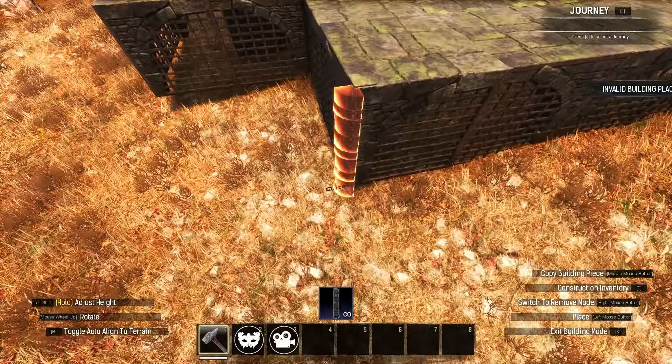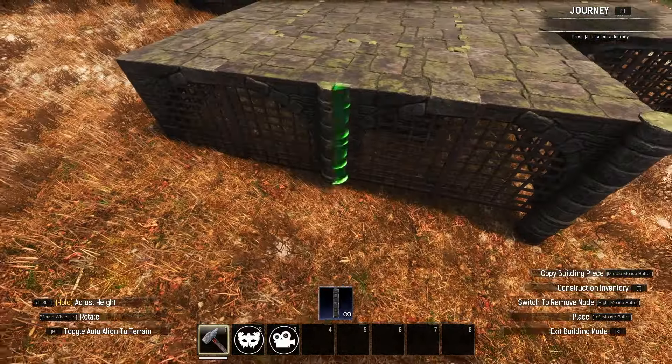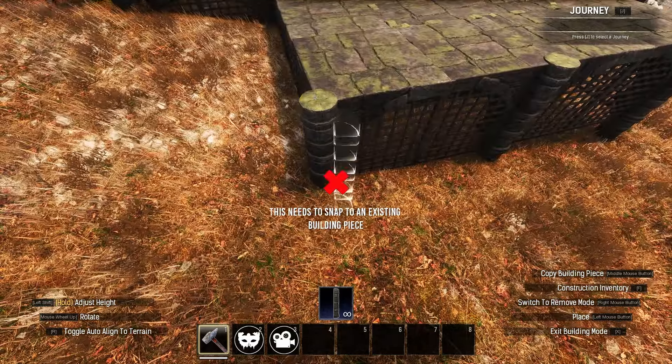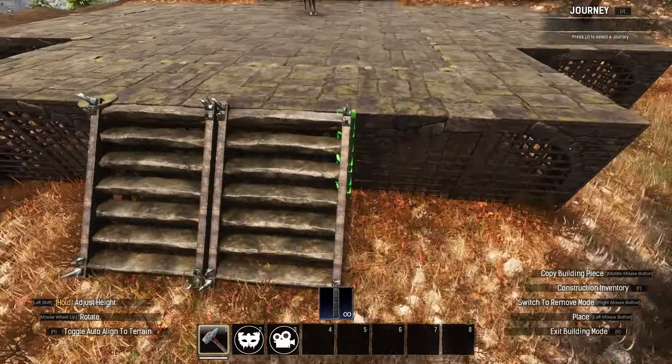Next, use the dungeon quarter pillars on each meeting point of the vaults beneath the build, and also place a simple staircase at the front. You'll need more quarter pillars than this later on, but this is a good start.